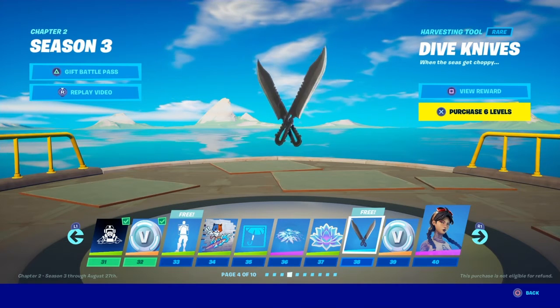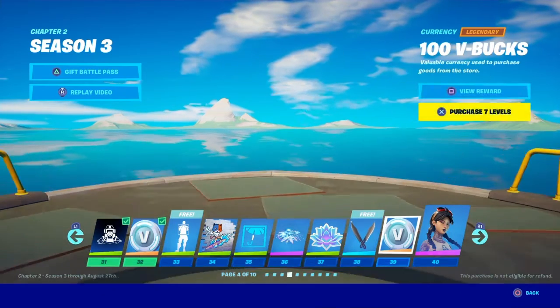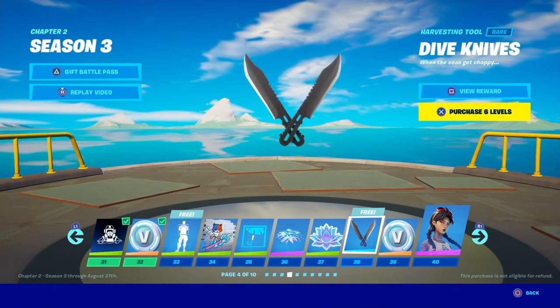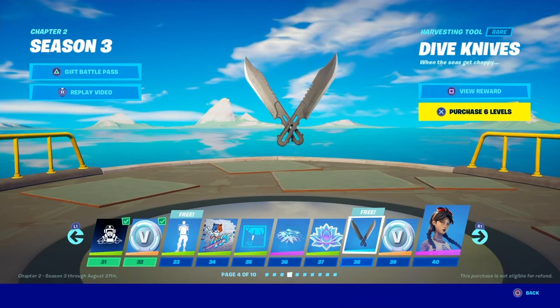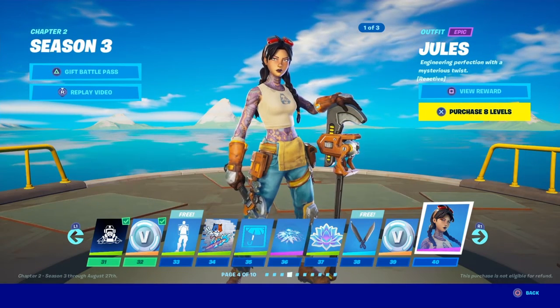Dive knives — they're pretty simple, they look like two big butcher knives, which is cool. I really wish this came in a single — I kind of wish it would be like a spear, that would have been really cool. Nice, simple, and clean. If you've got a lot of skins you like to use with a simple clean look, that's exactly what these are for.